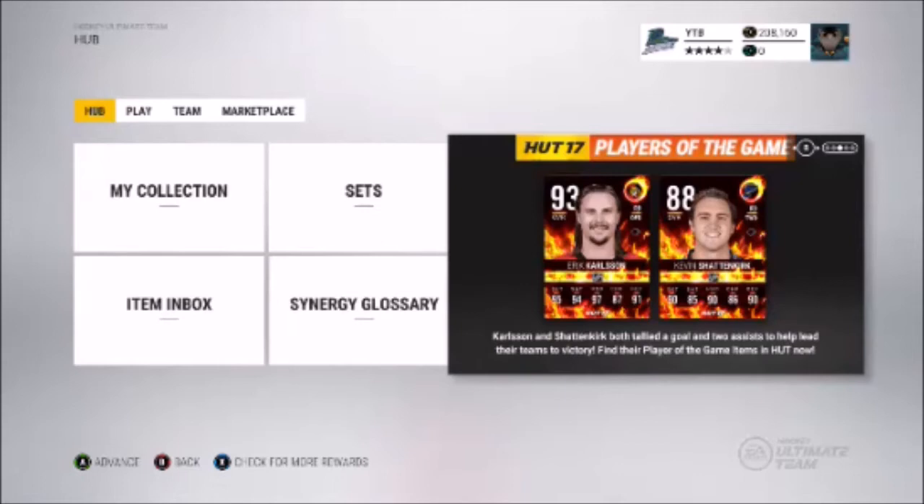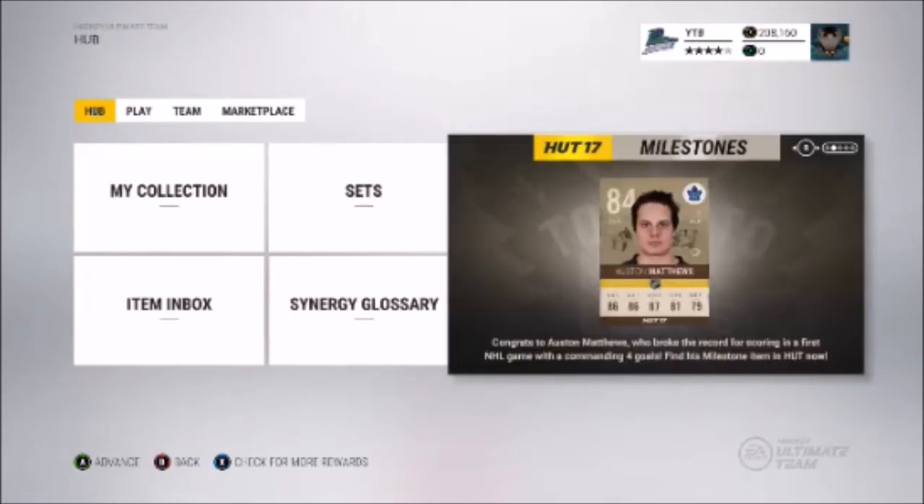Unfortunately, not many people buy Bronze and Silver packs, that's why you don't see Bronze and Silver Team of the Week cards in the Auction House too much. These cards, with the exception of Legends cards and Hutt Hero cards, are only available for a limited time.